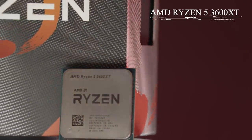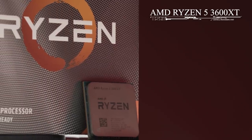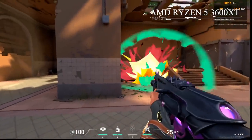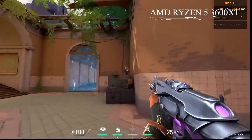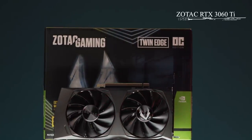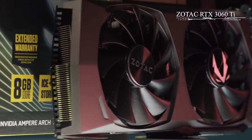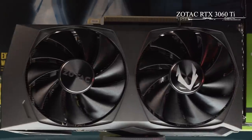The AMD Ryzen 5 3600X is a hexa-core processor with multi-threading which nets you 12 logical threads. For gaming, that hits the spot. What's life without a little ray tracing? We're going with a Zotac RTX 3060 Ti for the graphics card in this build. It's current gen and destined to last you a couple of years.